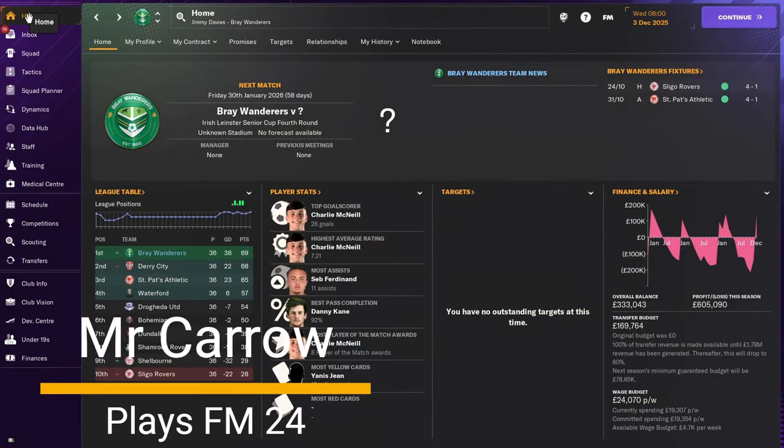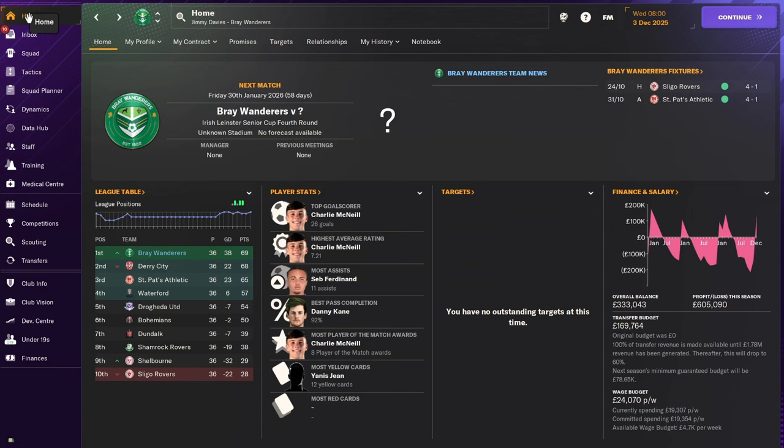Hello and welcome back to Mr. CaroPlays FM24. Today we're going to look at whether near post corners are still effective on FM24, whereas in previous games - FM23 and FM22 - this was a fantastic way to get goals very easily, simply by overloading that near post area and getting that corner to swing in there to take advantage of that.